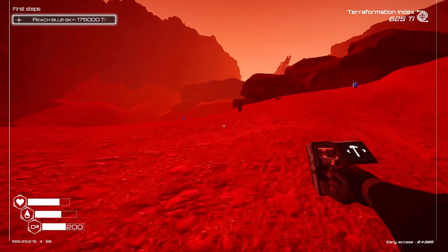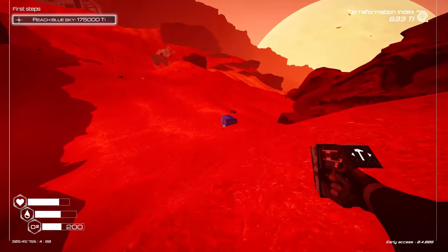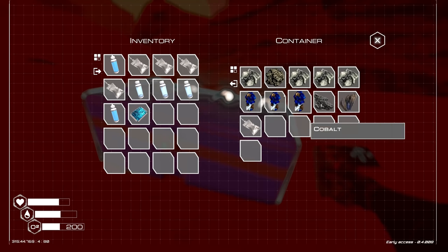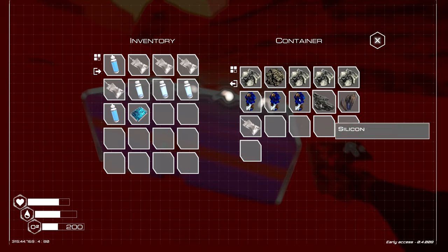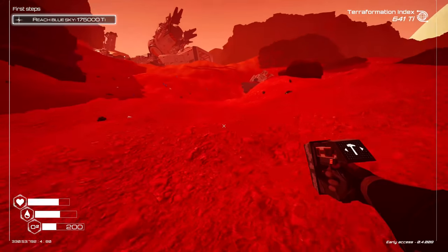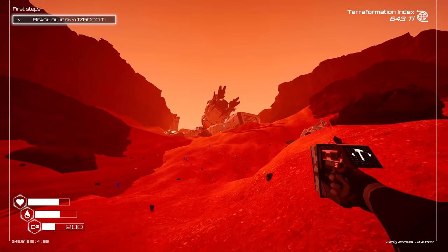Oh, there's another chest right here! What do we got? We got another blueprint and some cobalt, which I'm probably going to need. We can find the other things or grab them on the way back if we don't find something interesting in the spaceship.